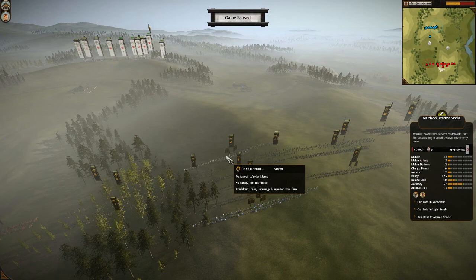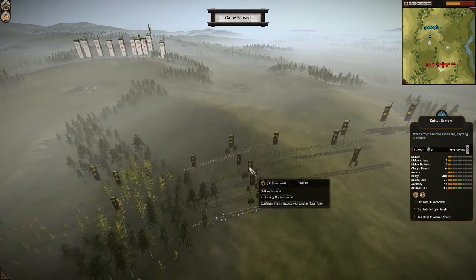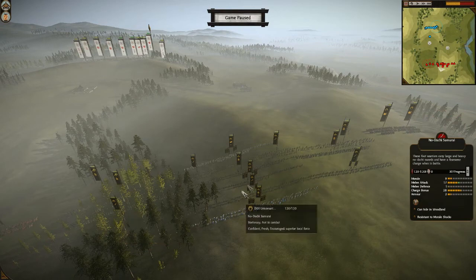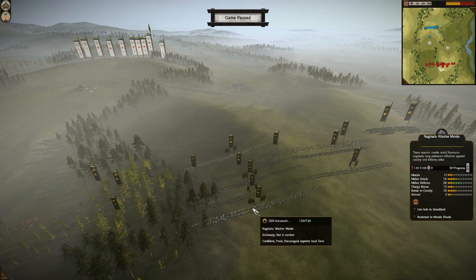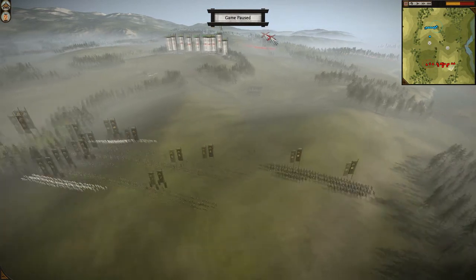Except for my matchlock warrior monk, level 5 with extended range 125. Behind that a Daikyu samurai level 6. And then I have 1, 2, 3 nodachi, all level 2. Far in the back I have a Nagy nether warrior monk level 6. Then on the right side, I have 2 light cavalry.